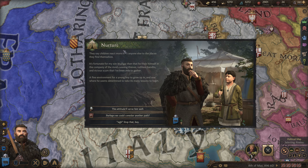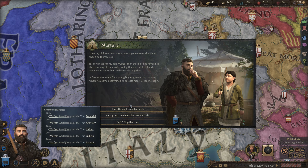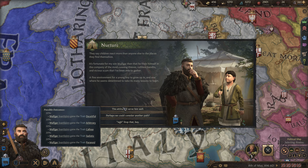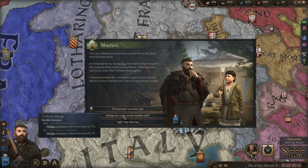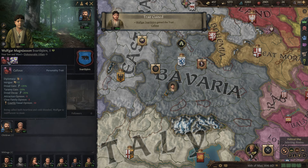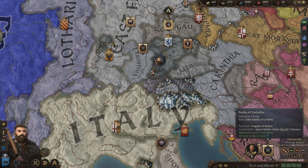We've gotten this nurture event before for one of our other sons, but because our camp purpose is different, this event plays out differently. It reads: 'It's fortunate for my son Wolfgar that he finds himself in the company of the most cunning thieves, ruthless bandits, and vicious scum I've been able to gather — a fine environment for a young boy to grow up in.' The traits available are also different this time: your children are being affected by your camp purpose. We're going to choose one of these five trait options rather than just increasing his marshal skill. He gets the callous trait.